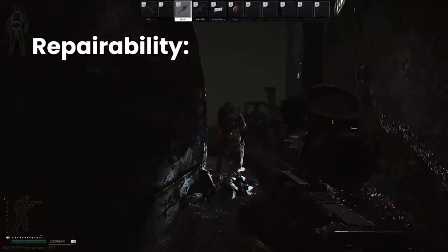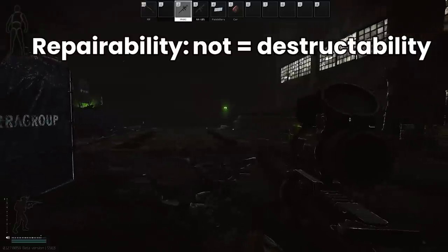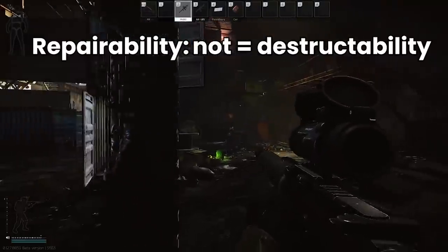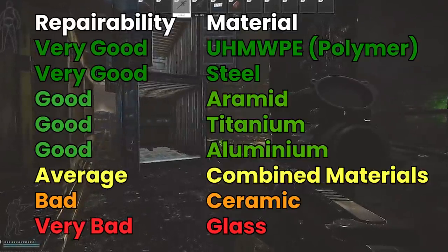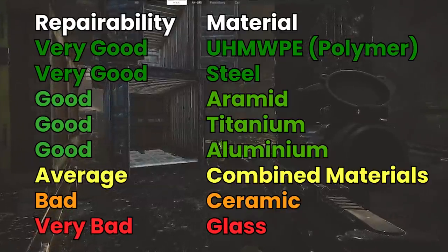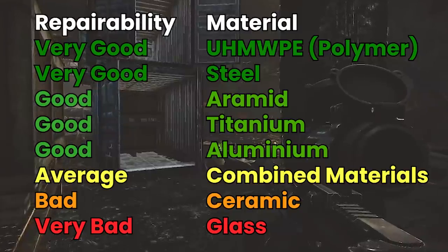Material also has an effect on repairability, which determines how close to max durability the armour gets when you repair it. This sets how many times armour can be shot up and repaired before it becomes junk, as each repair removes some of the max durability. Tarkov uses the original maximum durability rather than the current maximum to determine penetration. The broad rule of thumb I use for lower durability armours is to only use them down to 50% of max HP — after that they don't protect you enough, and it's time for a fresh piece.